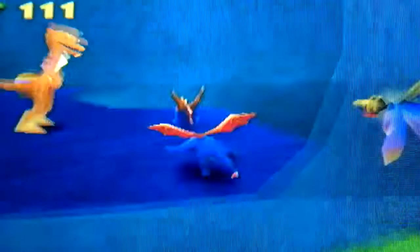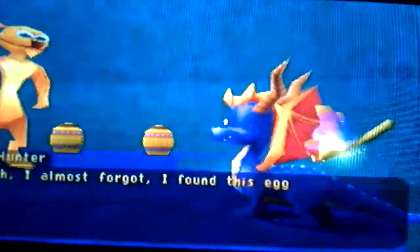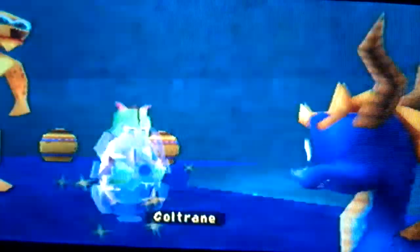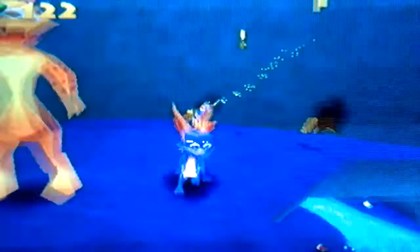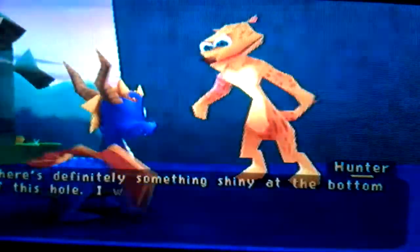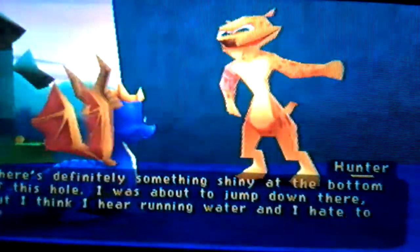Remember what Bianca said about not finding any eggs in a thousand years, yet before we found one? I almost forgot — I found this egg. That made two, and it was found by a complete moron in Hunter. It's Coltrane! The cutscenes get more amusing when we get rescued somewhere. Hey, Hunter, you coming with? There's definitely something shiny at the bottom of this hole. I was about to jump down there, but I think I hear running water and I hate to get wet. It's a cat thing.